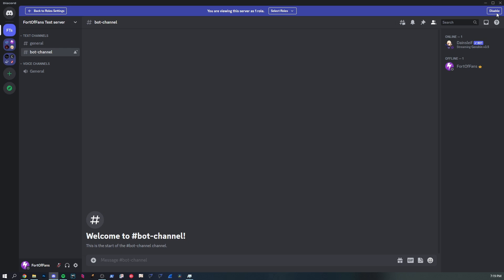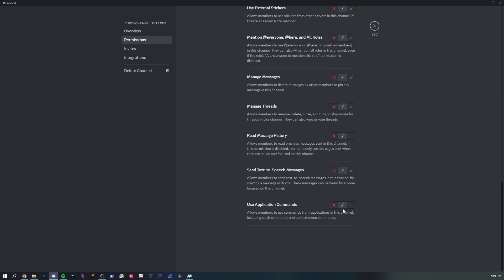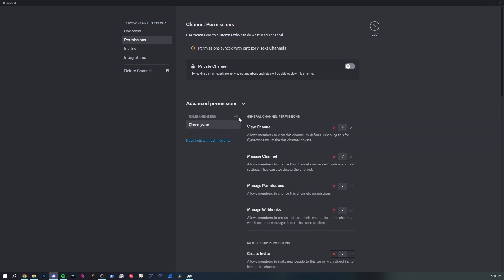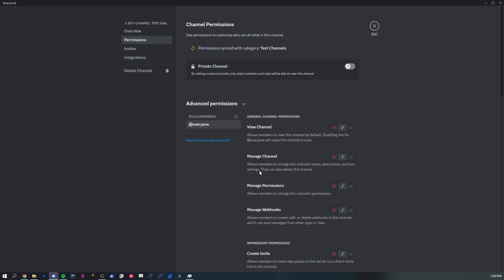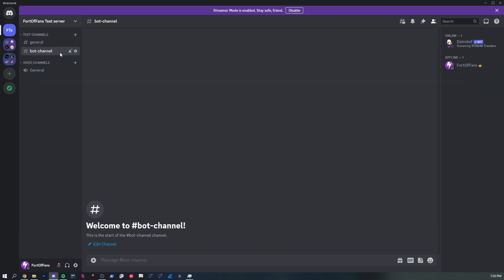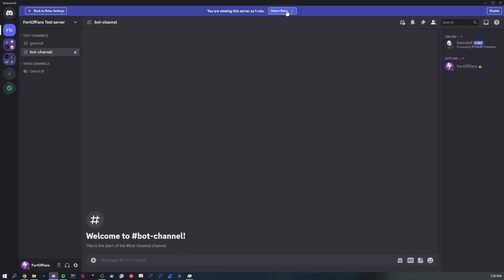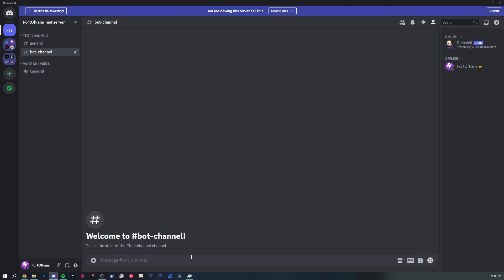If we go to the bot channel permissions and disable 'Use Application Commands' for @everyone, then add the test role and also disable it for that role, now even with the test role assigned — when we emulate the server under that role — the slash commands are no longer visible. These are the ways you can manage and control who can use slash commands in which channels.